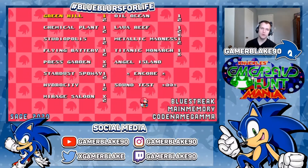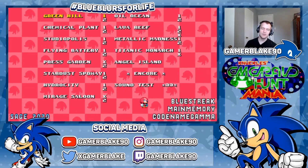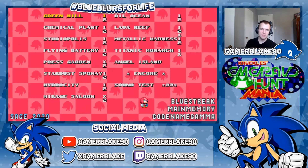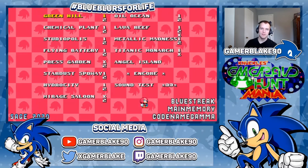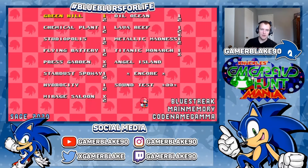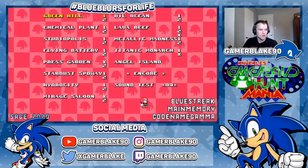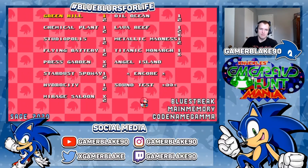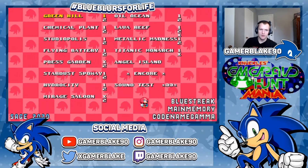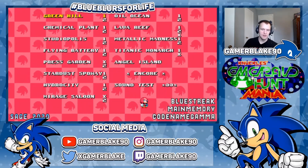This was Knuckles' Emerald Hunt Mania by Bluestreak, Main Memory, and Codename Gamma. Again, if you all want to check it out for yourself, the link will be in the description below, and I hope you enjoy it. The same rule applies to every stage — just pick up the three Chaos Emeralds and you are done. The special stage rings don't work the same way they do in Mania, but they give you 50 rings whenever you pick them up. So I don't think there are any super forms to be had here, unless you abuse debug mode, which I try to avoid but unfortunately resort to a couple times just to get the stage done with — and I generally hate doing that.